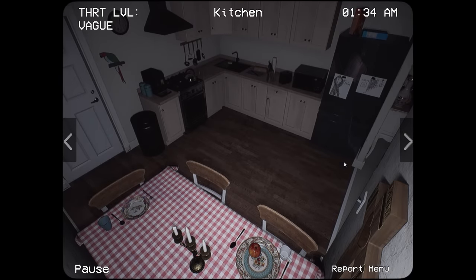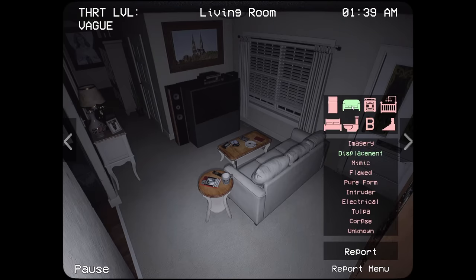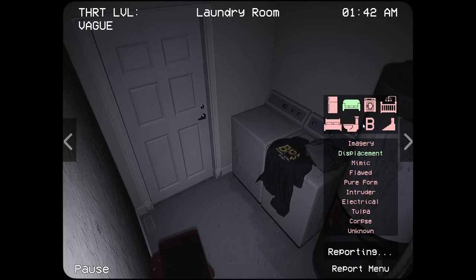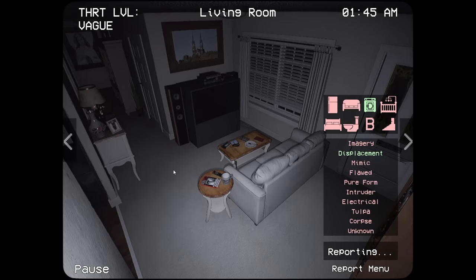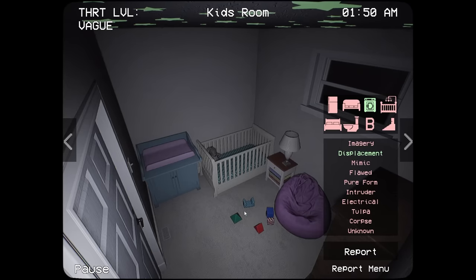In here everything looks the same. I don't know if that's always been there — it could be something that just stands out now with color. Something in here though. Let's do the living room — displacement. Oh wait, we got displacement! Got displacement in the laundry room. Anomaly removed, nice. It was displacement of something. All right, so that's obviously the pants done — pants are back to normal. The blocks might have moved but I don't know if that's a thing that happens.